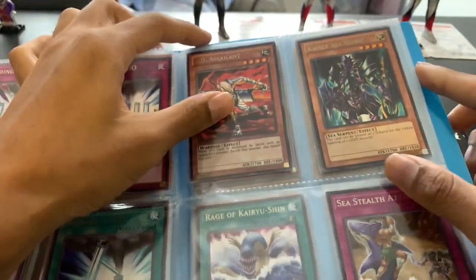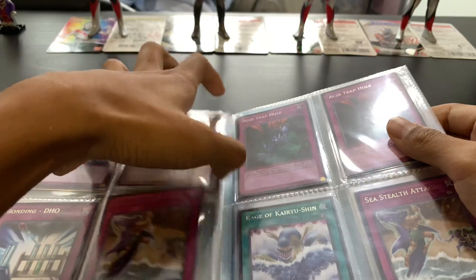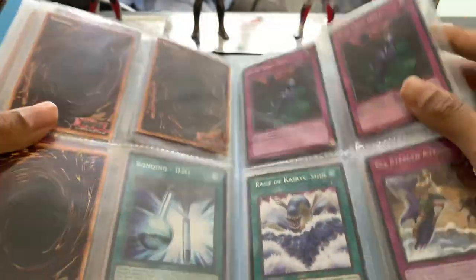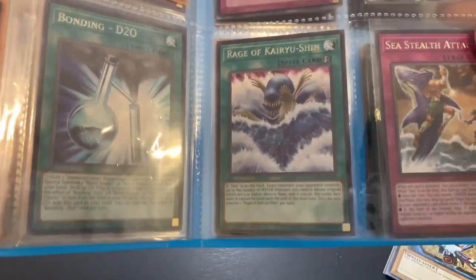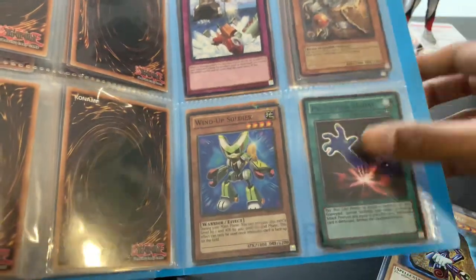DD is salient. Kaiba's seahorse — Kaiba's card. Rage of Kairoshin, Acid Trap Hole, Rage of Kairoshin. Wind Up Soldier.